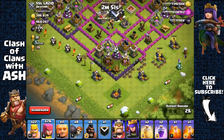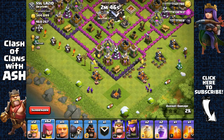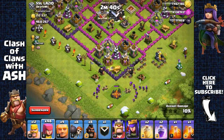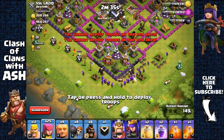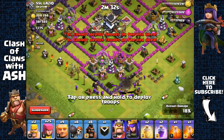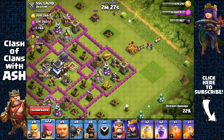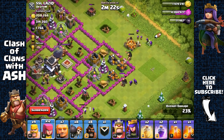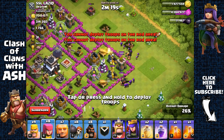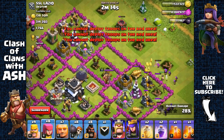Now let's remove those gold mines here, send out two giants, and also send out more archers right behind them to go for the gold and elixir collectors. Then we're gonna remove the spell factory, place one giant there, and spread our archers to go for the gold collectors.